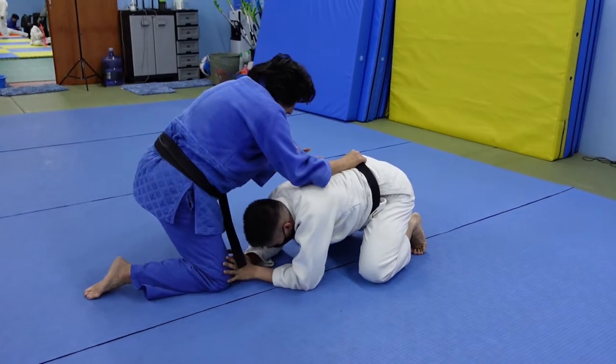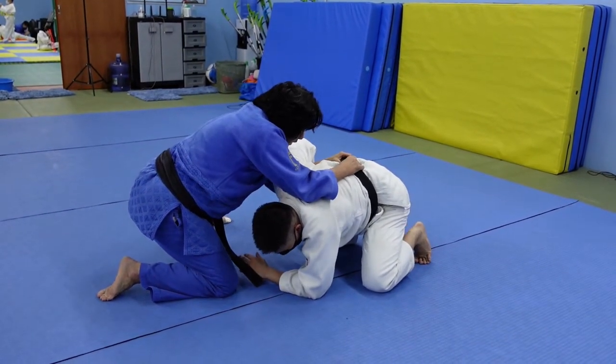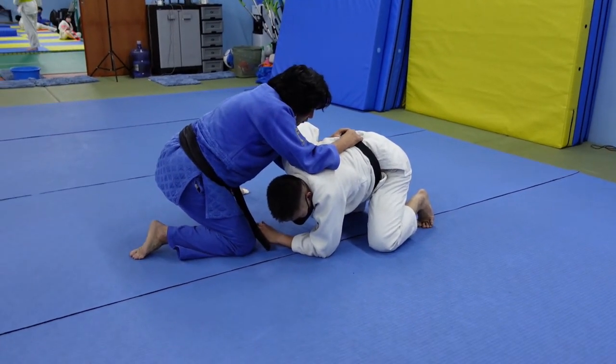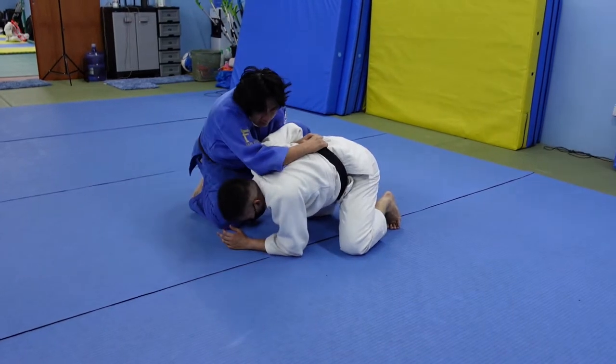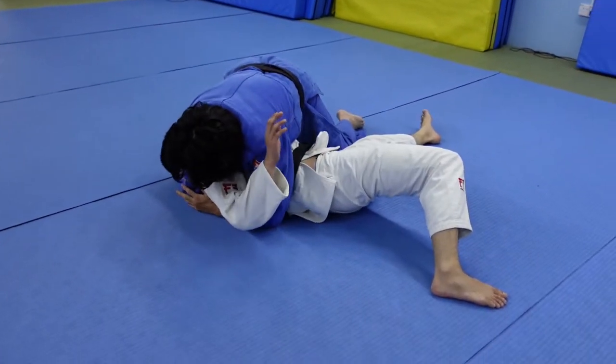I grab here, I open it and force my way in. From here there are many directions I can go, but the most basic one — you go perpendicular and then drive. And then we end up in Mune Katami.